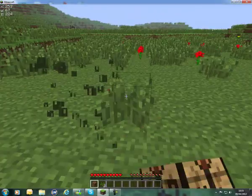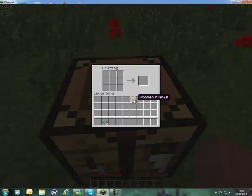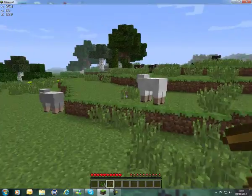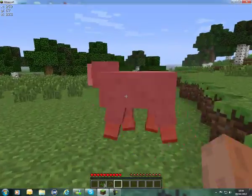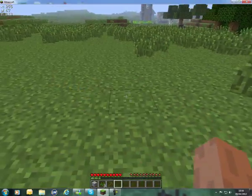In the crafting table, put two wooden planks on top of each other and right-click — that'll make four sticks. Now put the sticks in the middle of your crafting table and put wooden planks on top like this — that will create a wooden pickaxe, which is going to help you mine.